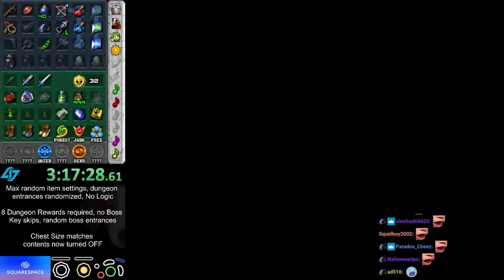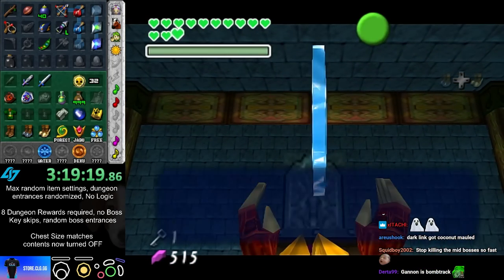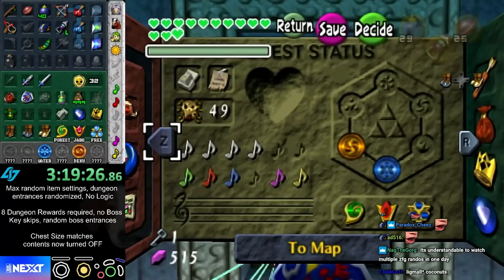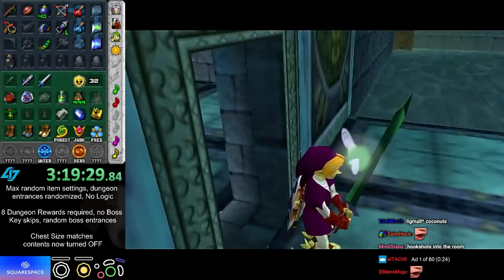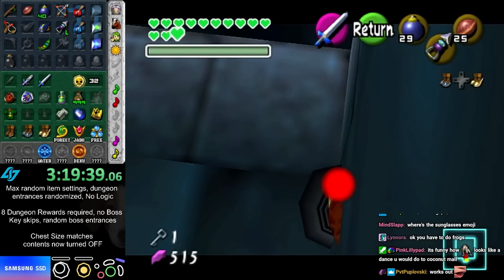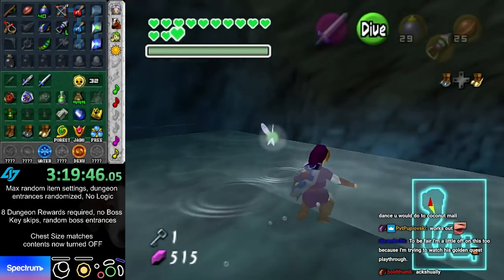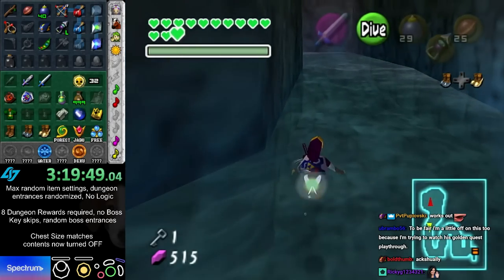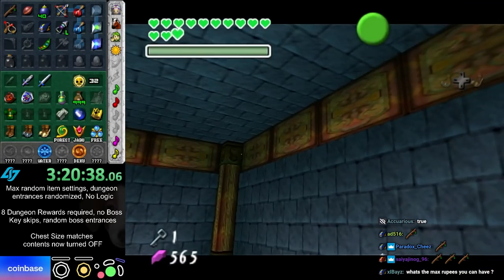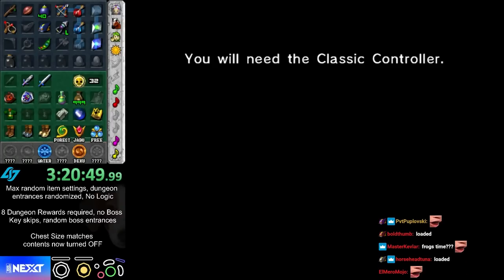I'm gonna save scum, but I might come back for that. Serenade — this is gonna be awkward. Wait, how many keys do I have? My 50-skull reward is a water temple key, so I can just grab 50 skulls, then grab the 50-skull reward and so I can have both Serenade and gauntlets.